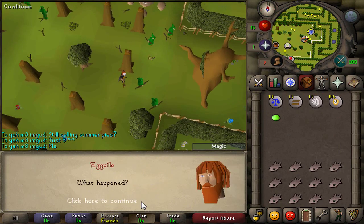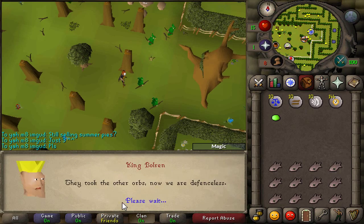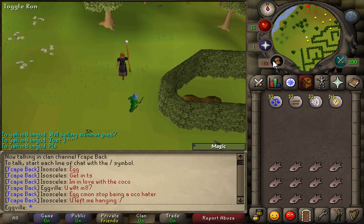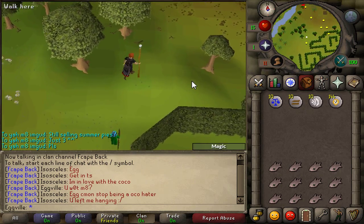If you speak to Elkoy at the start of the maze this time, he'll guide you straight there. Once Elkoy has escorted you out of the building, head past the ballista building and keep going north west.